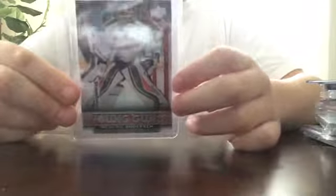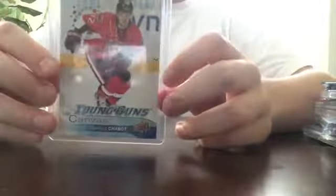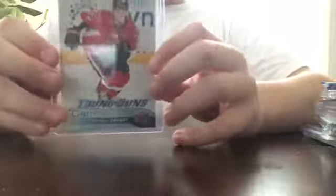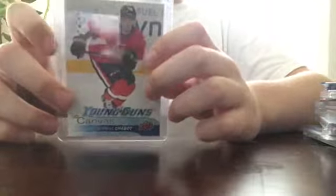Hutchinson used to be on Florida — he wasn't great — but now he's playing decent in Toronto. Then we got Thomas Chabot Young Gun Canvas. I'm pretty sure I showed this in the first pickups video. I got it for about $7.50 when he wasn't as hot. Now he's playing pretty well. I also have a Young Gun of him, but that's not in this video.